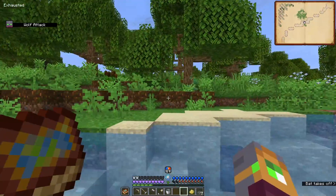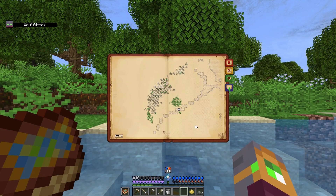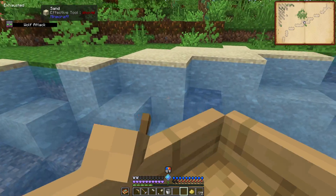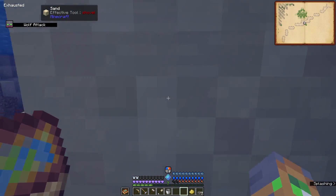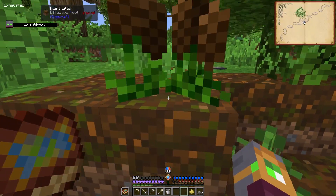Especially if we can get this going. I want to say this is a beach in here, but I want to look first. Let's try that, let's see what's in here. Soggy garden.